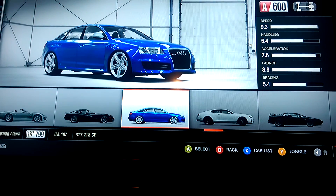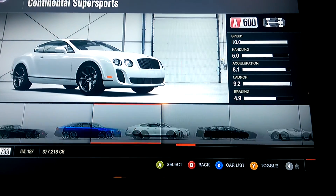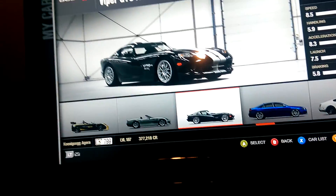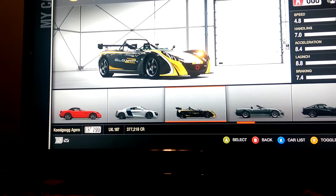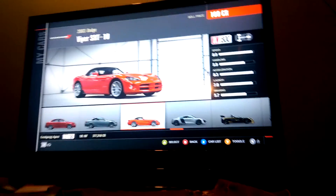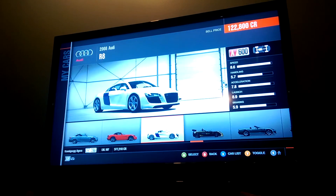If you still want a big car and you want something better, look towards the RS6. As you can see, it's got better handling and way better braking, so this car will win in the corners. Also, some vehicles I like are the Vipers in this class — Vipers are a lot of fun. The car that I did not realize until recently I've driven the most is the 08 Audi R8. I like this car as well.